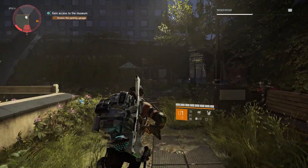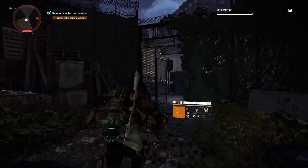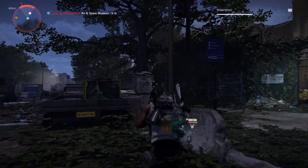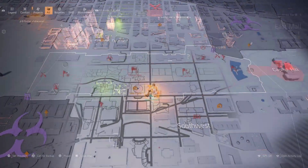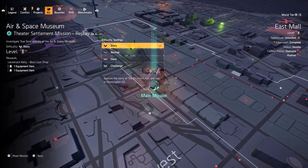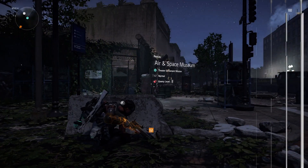To reset the mission it's just best to run straight back outside where we started, take cover, bring up your map and restart. Just rinse and repeat until you get the ten, and as I said earlier if you do run out of ammo just go back to the base of operations, switch your specialized weapon to something else and switch back.